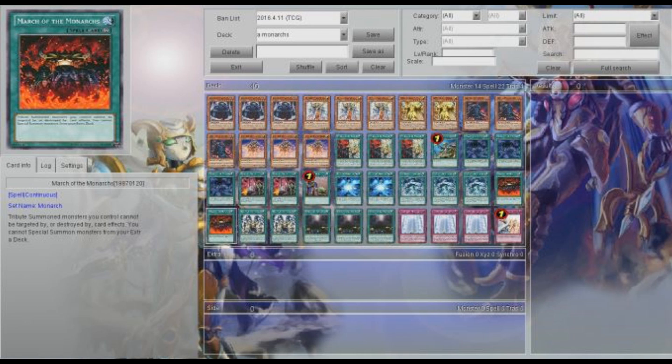This will hurt Kozmo because now they can't use Dark Destroyer — they have to use Kosmojo. They can still use Slip Rider to pop, but if they don't have access to Slip Rider right away, this card is going to really slow them down and protect your monsters.